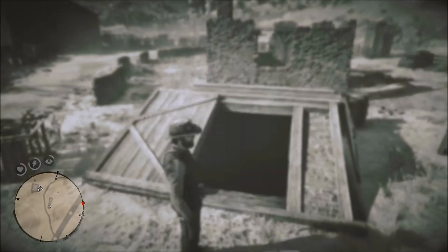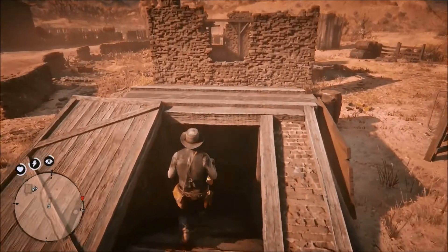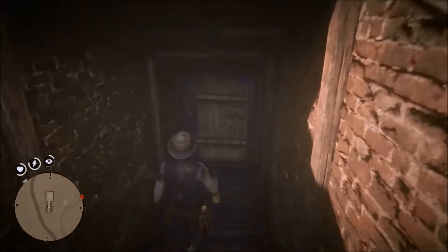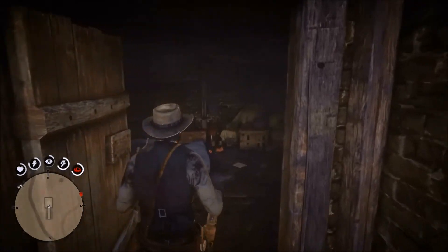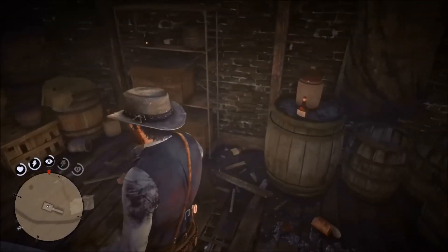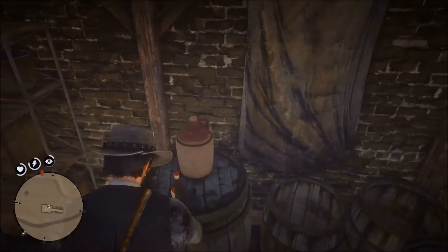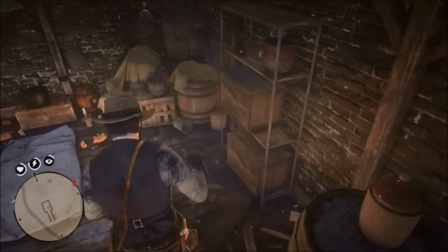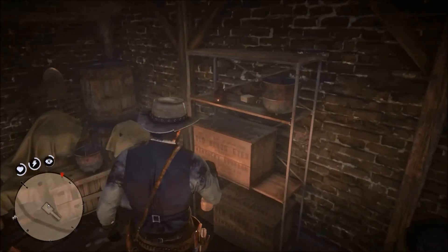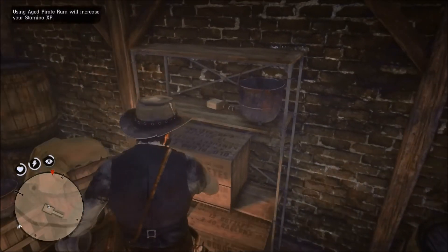There's also this little shelter down here. I'm going to search down here and see what they have. Looks like they have some rum — and over here we've got some aged pirate rum.